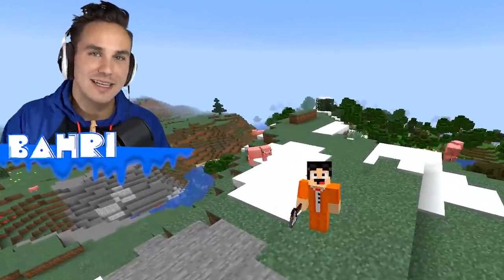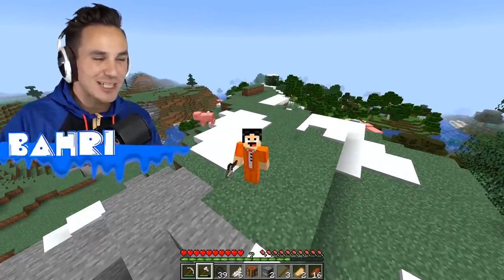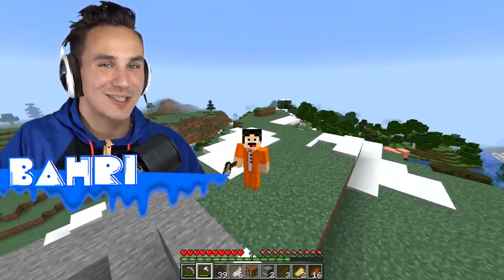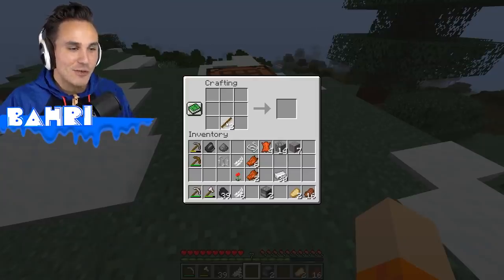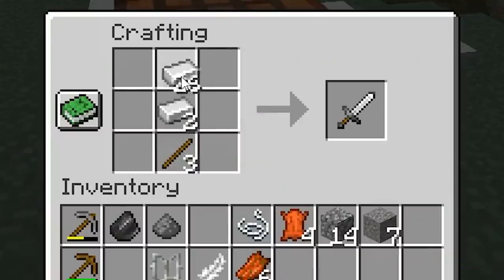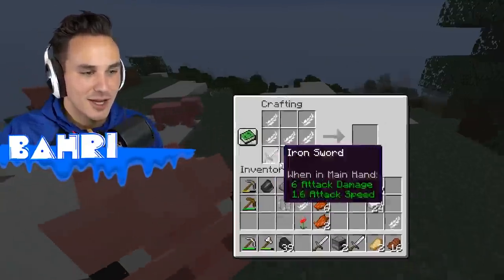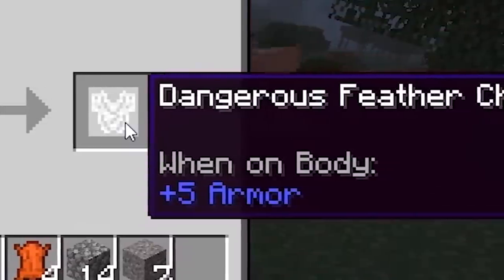We've got to move on to our fourth chest plate, which is going to be crafting the most fragile chest plate — or really more like a flying device that is toxic. We're going to craft three iron swords and then use those iron swords with some feathers to craft ourselves a dangerous feather chest plate.